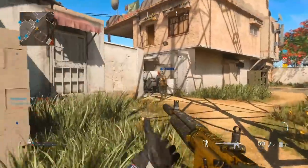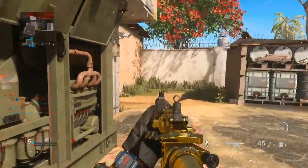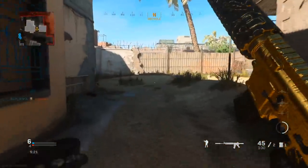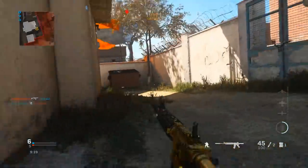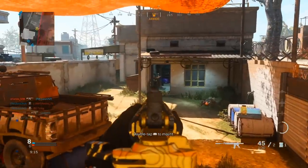There was somebody else there that I didn't know about, which was unfortunate. That's exactly why you don't want to play too aggressively when pushing that end of the map, at least in the beginning of the match. For the rest of the match, I'm pretty much just flanking and sticking to the outskirts of the map.